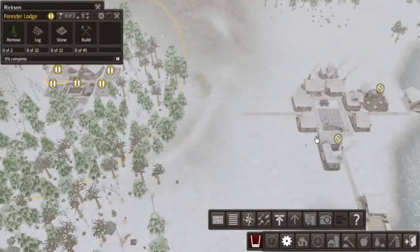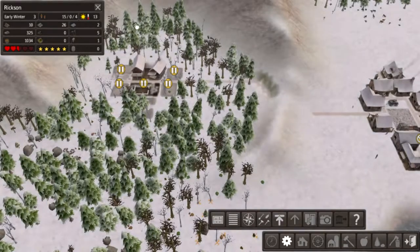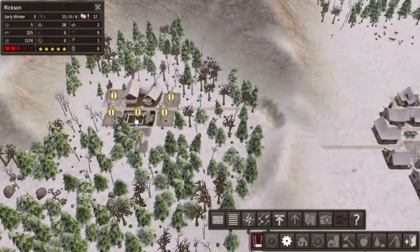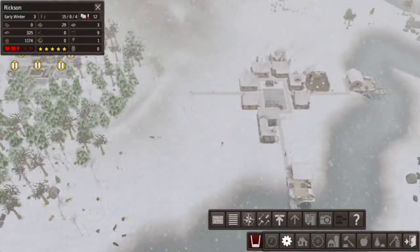The forest lodge really needs the woodcutter, which is too far away, but in this scenario we're going to keep it over there — we don't have enough space. They need houses so those guys can quickly walk into it. Let's get these built first. It's on 1%, which is not good. Early winter's here.